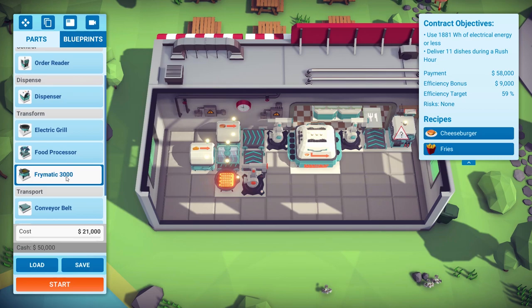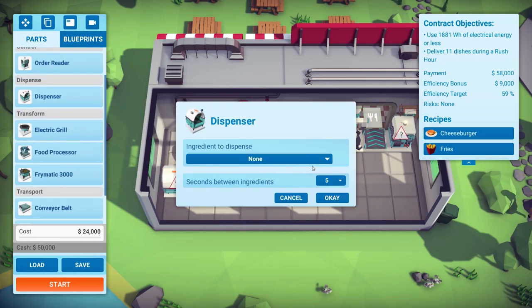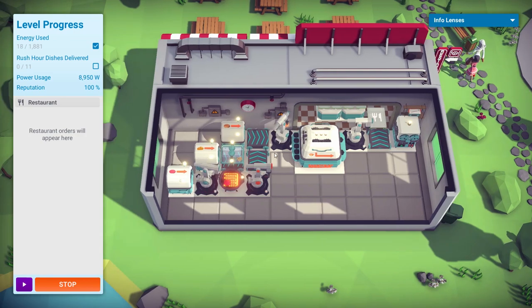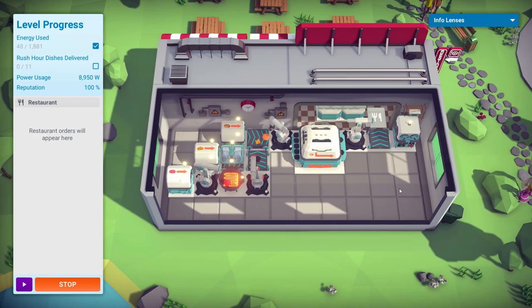We're going to need a dumb arm to put the patty on there, and a dispenser to send out the raw patty — it should just be able to pick it up from the front. Let's save and run that. These will just start making — the bun's gone in, the cheese got sliced and went in, patty's cooking. When the patty's cooked, up it goes, and once it gets the patty that should be enough and the assembler will start making a burger.